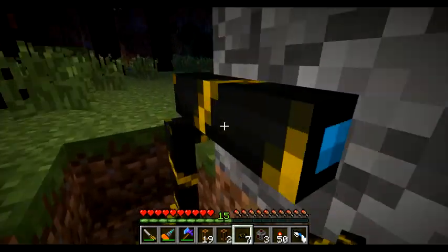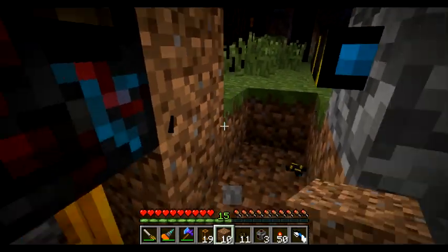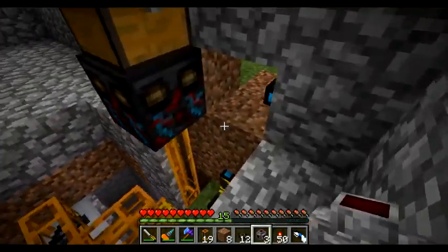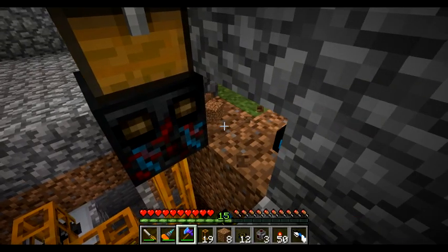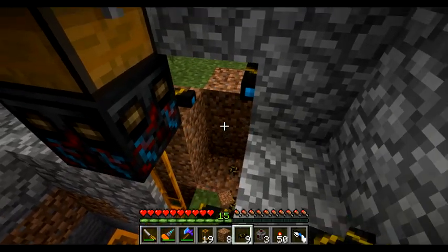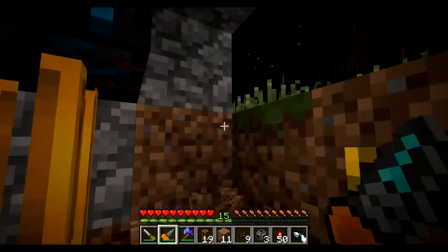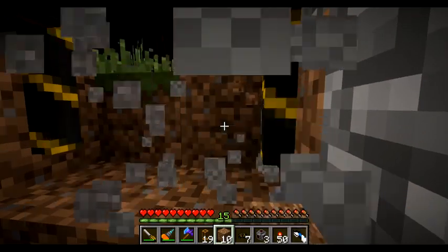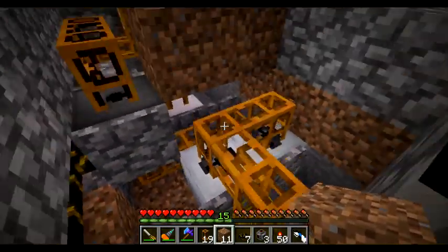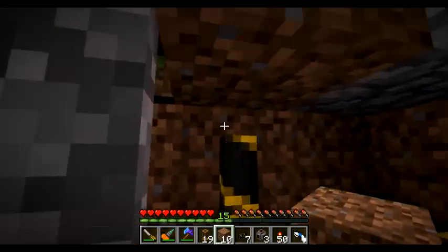That didn't do what I planned. Let's kill this wire here, kill this one too. Let's fill this hole before a creeper comes here, and climb up. The idea is to get the electric cable here like this — but no, this is still not the solution that I'm looking for.